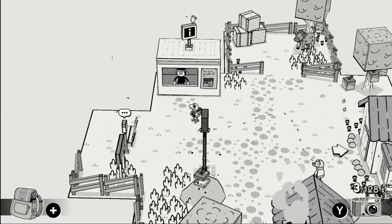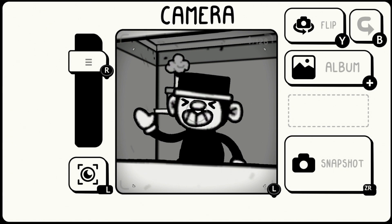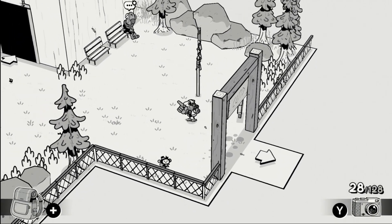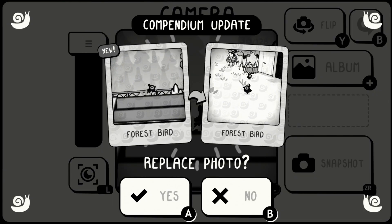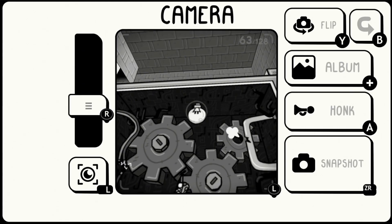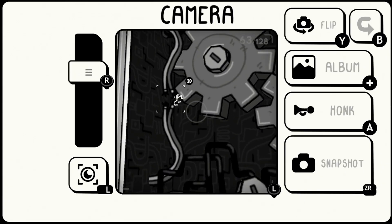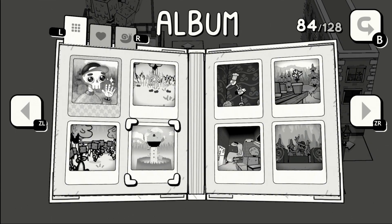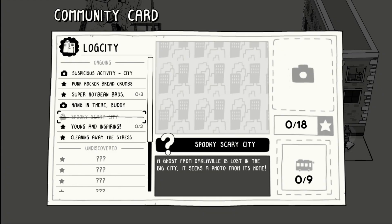Toem is a cute little game about taking pictures and solving people's problems. In this world of segmented dioramas, your character travels from place to place — whether a forest, a seaside town, or a snowy mountain — where you'll meet a vast array of quirky people with equally quirky problems. Plenty of wildlife too, and you and your camera are there to take it all in. Each area requires a certain amount of stamps to progress to the next place, usually around half of the available stamps, and you earn stamps every time you help someone or complete a task.